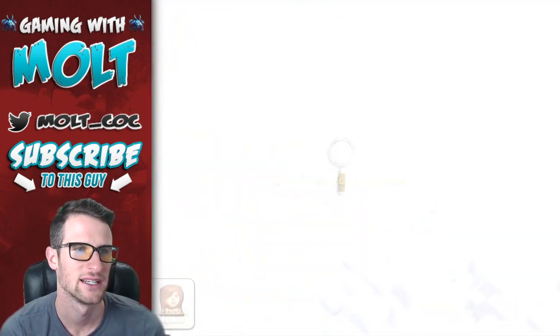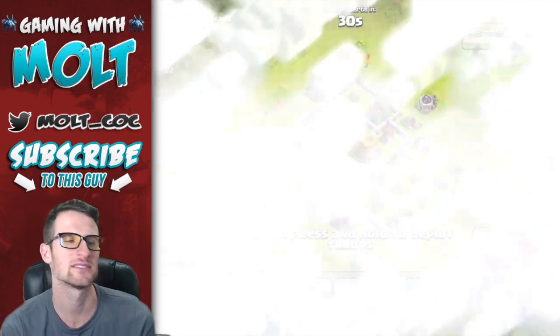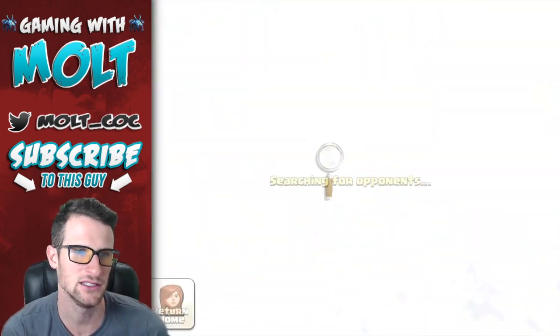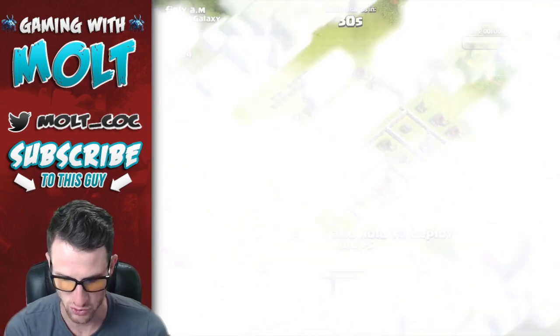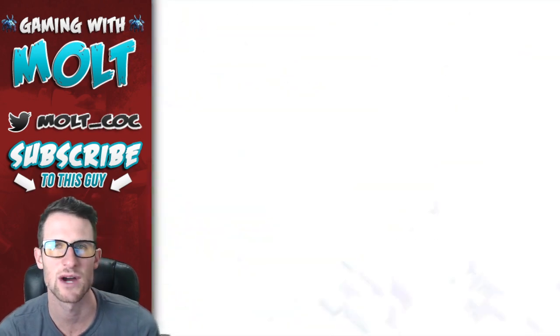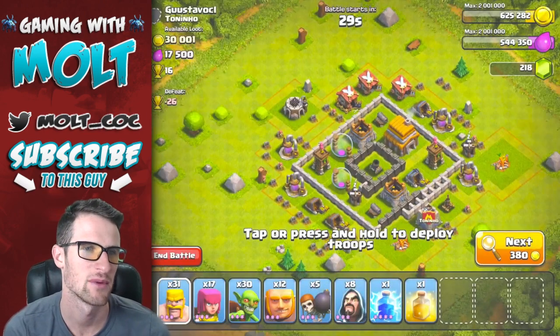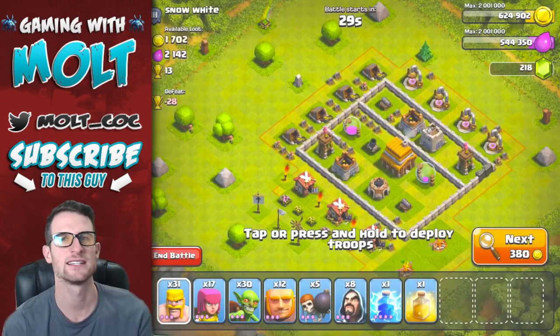It looks like I'm not gonna find a base that is worthy of attacking - we've been searching for a couple minutes. That one had some dark elixir but I haven't built my dark elixir storage yet, so we're gonna need to do that soon as well. We lost trophies on that last attack so we went down a little bit. We need to get back into the 1250 range and start raiding up in there. I'll just keep searching so you guys don't have to watch, and I'll find something and be back in just a couple seconds.